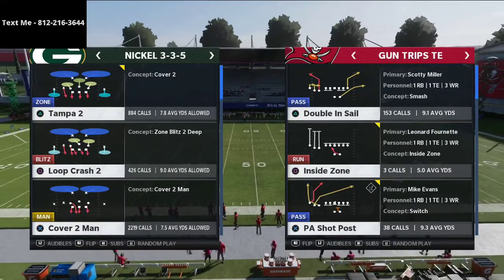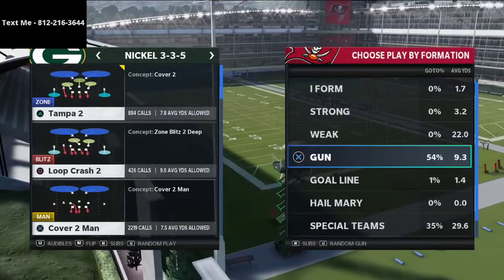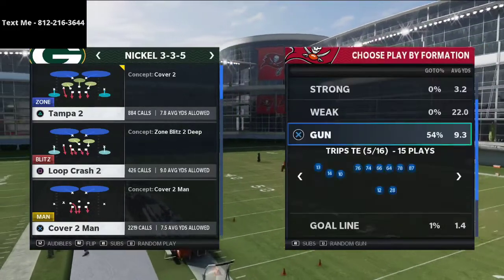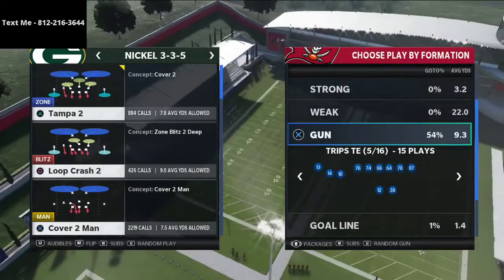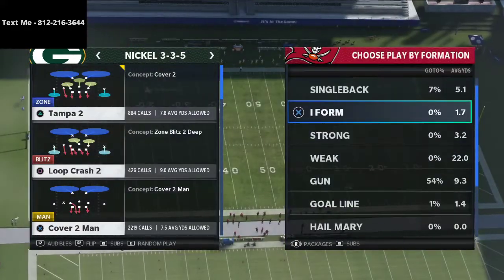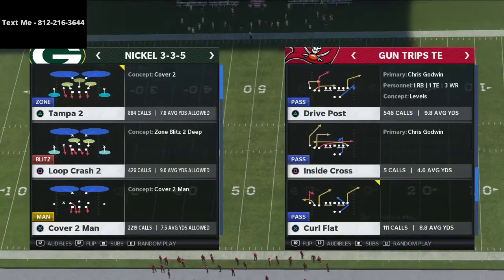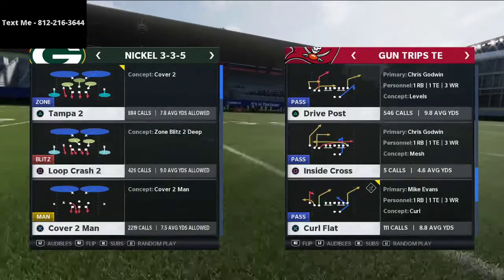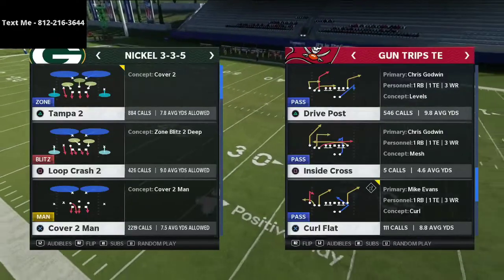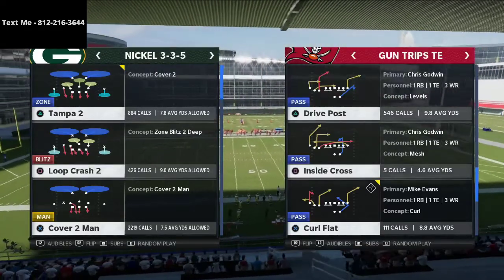One of the tricks that Fancy uses is he comes out of the Vegas playbook — the Las Vegas Trips formation. He'll put a running back in the slot from time to time, which helps significantly because he's trying to audible down to pro sets against certain coverages. The Raiders book has so many good pro sets to audible into.